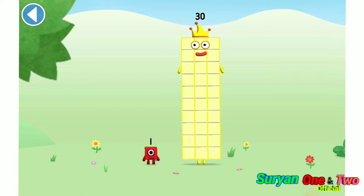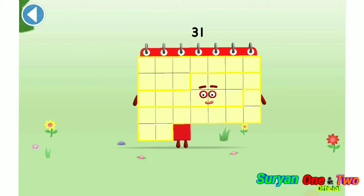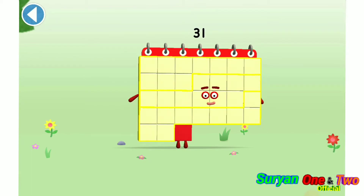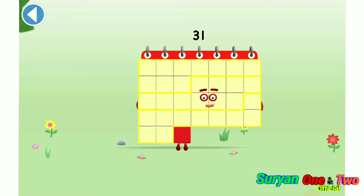You're about to meet number block 31. Can you add 1 to 30 and make number block 31? Drag number block 1. Amazing! This is number block 31. This number block is made up of 31 blocks.